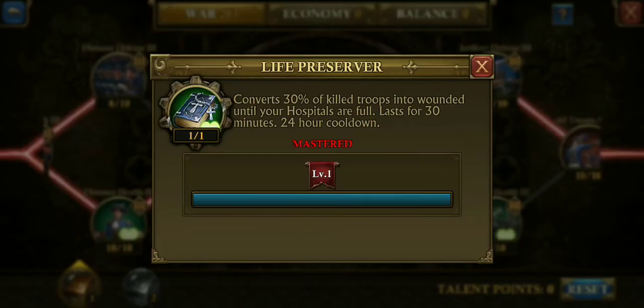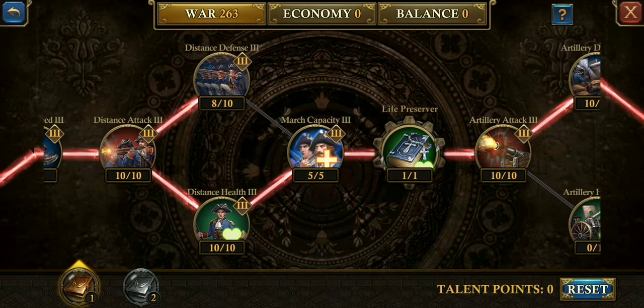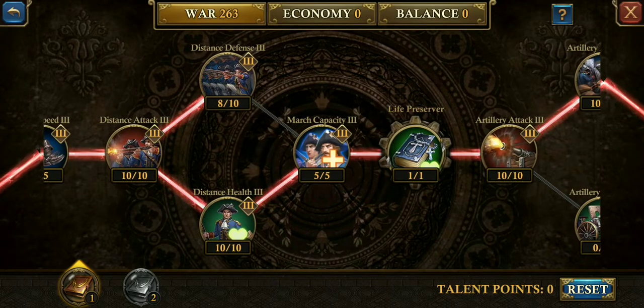If you can't reach the end, life preserver is something we all want — especially for fighting KVK or PVP. It converts 30% of killed troops into wounded troops until your hospital is full, lasting 30 minutes with a 24-hour cooldown. You've got to use that — it brings your troops back to life.